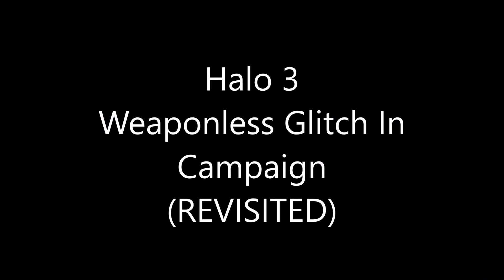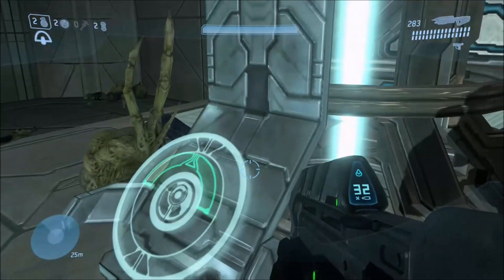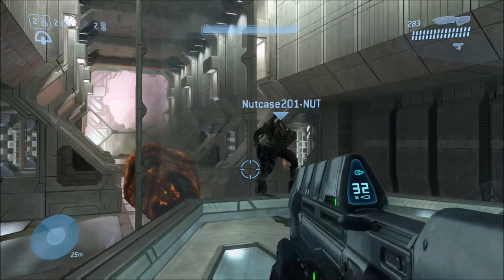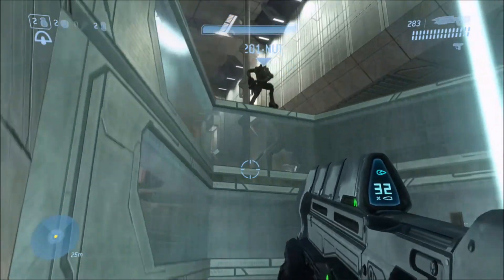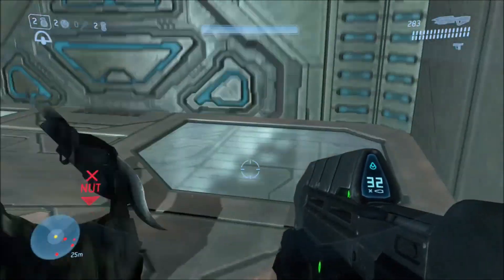Hey guys, it's General Heed here and today we're going to be revisiting the weaponless glitch in Halo 3. This is not just any weaponless glitch that's easy to do in Forge and custom games — this one is going to be done in campaign, and as far as I know it can only be done on the mission The Covenant.